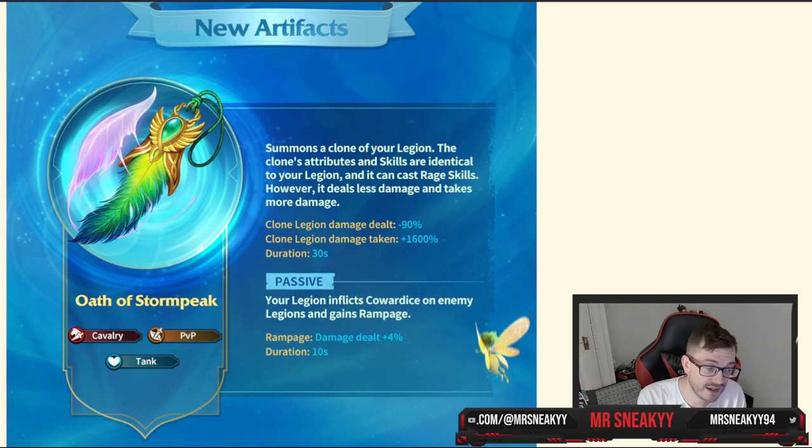The clone does deal less damage — damage dealt is minus 90, so it's only doing about 10% of your damage — but the terrifying part is that clone damage taken is plus 1600, meaning it absorbs a massive amount of incoming damage. We'll have to see in-game how much that number actually matters. The real power might come from using a hero with an AoE debuff ability with this artifact, since you don't need high skill damage to make the clone useful. Keep your creativity open-minded for what this could bring in PvP.